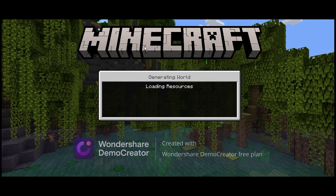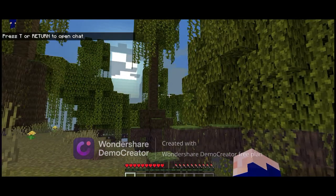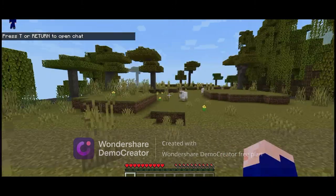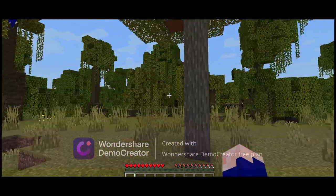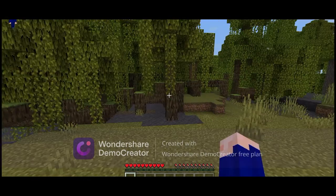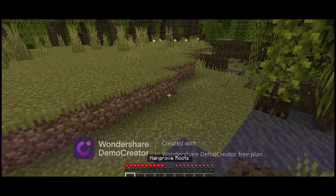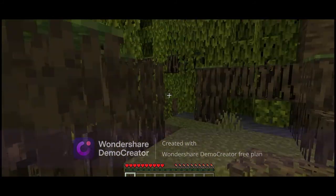Okay guys, so we just spawned into the Mangrove Swamp. There's some normal stuff like sheep, chickens, and some acacia trees, but then over here there's like — what is this? Mangrove root? That's weird.